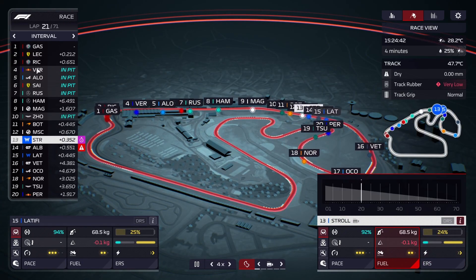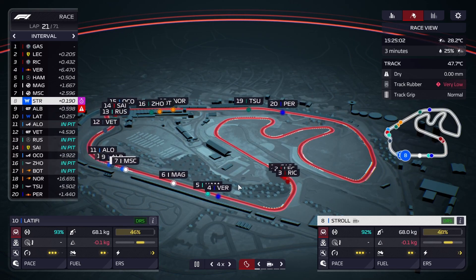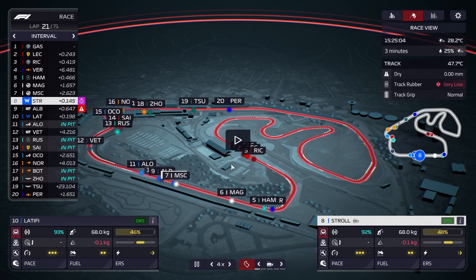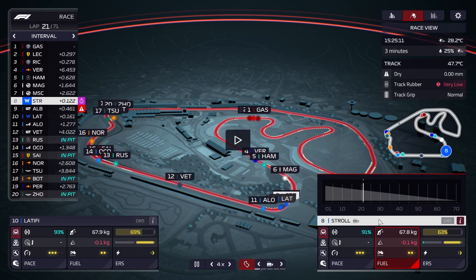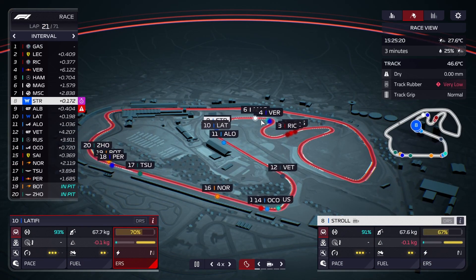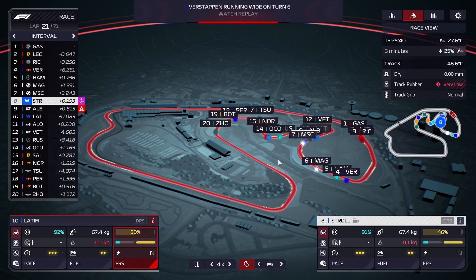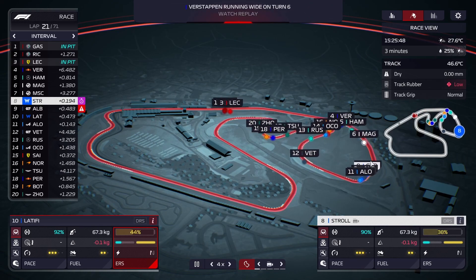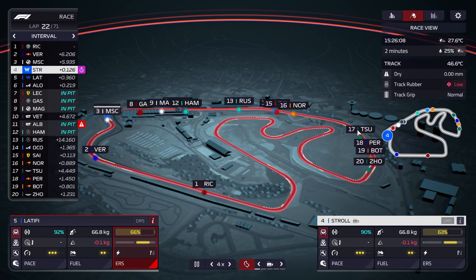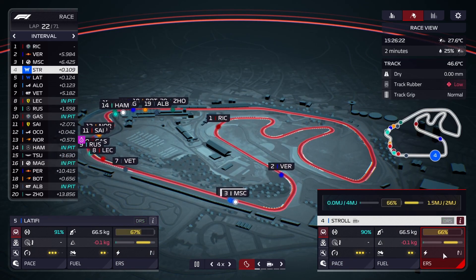Verstappen and some other front runners are pitting now. We'll see exactly where we come out. I had no faith we'd beat Verstappen out — and we didn't — but we did beat Alonso out for both cars, which is a net positive. We should be able to get Schumacher on the main straight no problem, and we'll try to get Latifi a bit further up too. Unless Verstappen has an incident, I don't see us beating him.